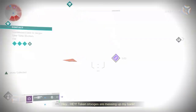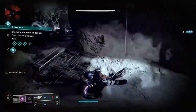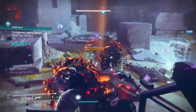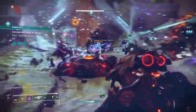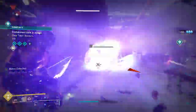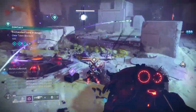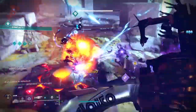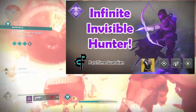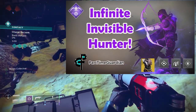Anarchy does damage over time and builds a field of arc energy between the grenades you place on the ground. You get it from Scourge of the Past, and it does a considerable amount of damage. To add to all this, I use a Night Stalker build — basically a build where I can stay invisible for pretty much the entire match, whether in PvE or PvP, which helps maximize damage and survivability. I'll link to that video if you want to learn more.